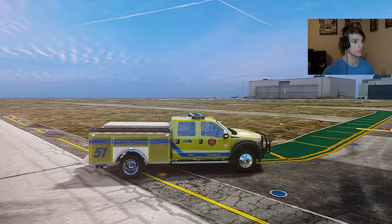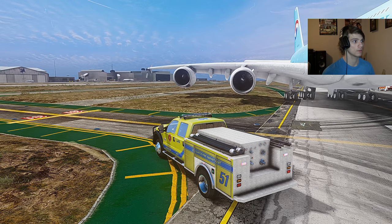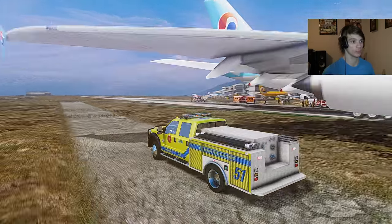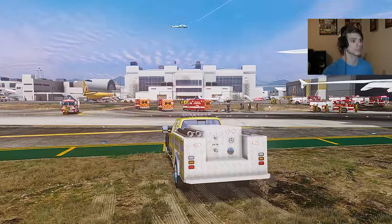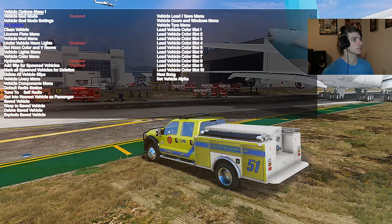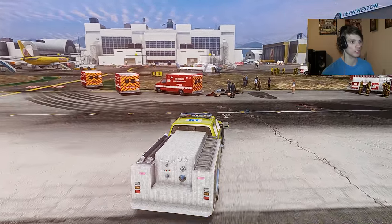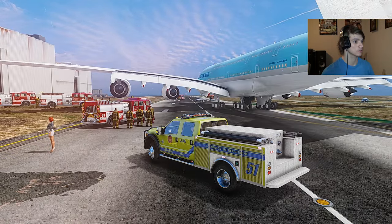I hear a helicopter somewhere — looks like the fire has been taken care of. I think we should be good at this point. There's a helicopter — it's an Annihilator. Let's kill that siren. All right, I think we're done here. Let's go pull up and see if we can help out with victims or anything. I don't think we need to do CPR, but let's go see if they need anything else from us while we're here.